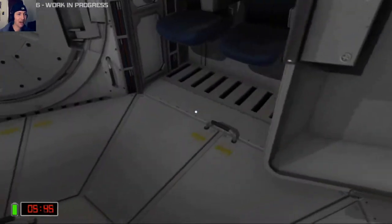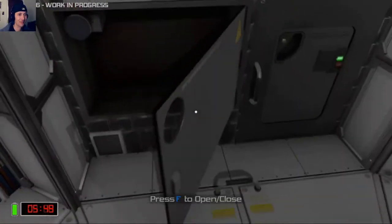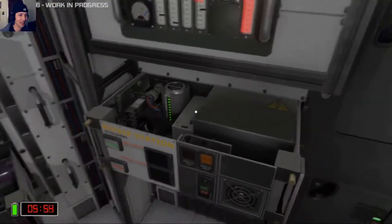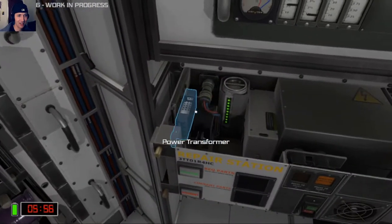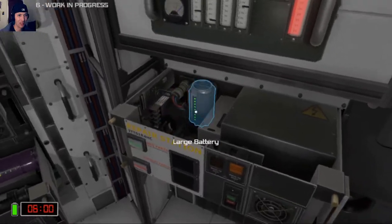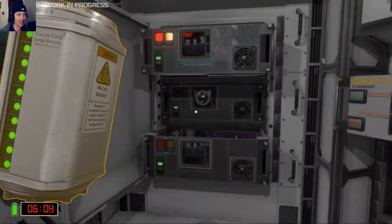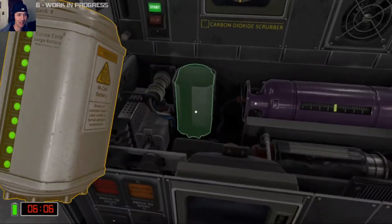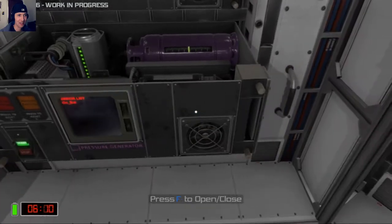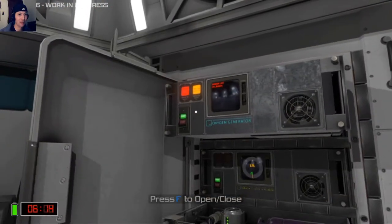Oh! The battery! Where is it? I put it in — what did I do with the other battery? Repair station — I took it out. I'll figure it out later. Battery — see? Everything's fine. Pressure generator... but we're on the battery. So that's a problem. I tripped a fuse somewhere.